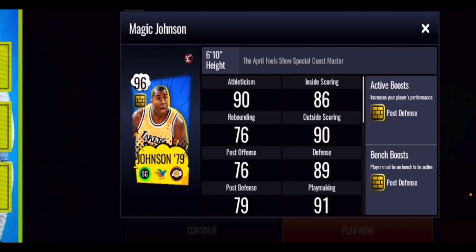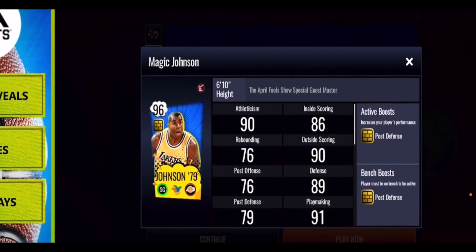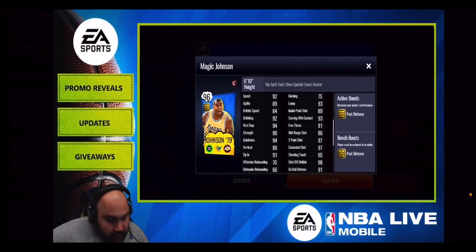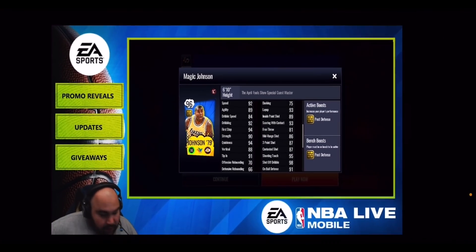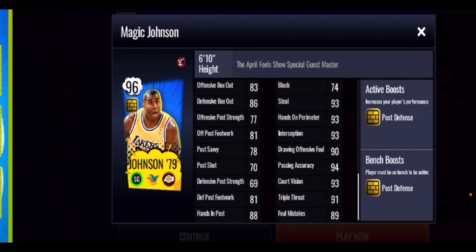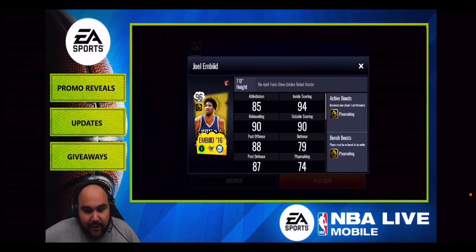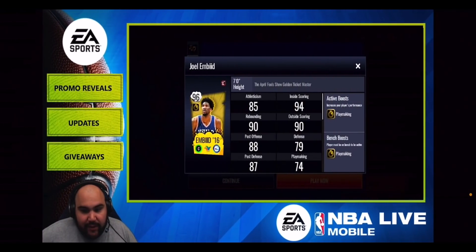Moving on to your Magic Johnson card — he is a finesse shooting guard giving out that gold post-defense boost, and he is the April Fool's Show special guest master. He's got a 92 speed, 92 dribbling, 86 mid-range shot, and 87 three-point shot. A Magic card doesn't always have the best shooting stats, but he's very tough on the AI side. He's got a 74 block and 93 steal. He's at the shooting guard position instead of point guard, which we had earlier in the season.